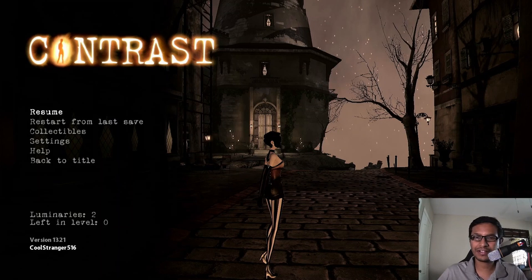Hello viewers, welcome to Ultimate Gaming Guide. I'm Tanvir. How are you all doing today? In this video I'll be showing you how you can get inside the lighthouse and activate it in the Contrast game. This is also the final stage, so stick around to see the end of it. Let's get to it.